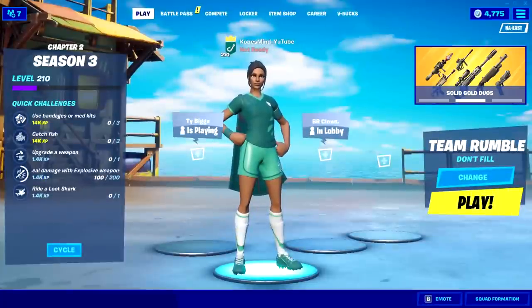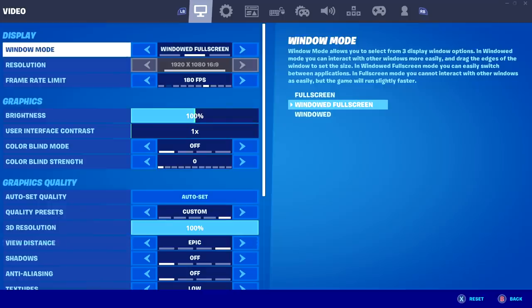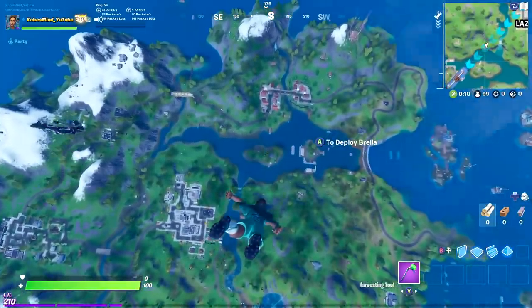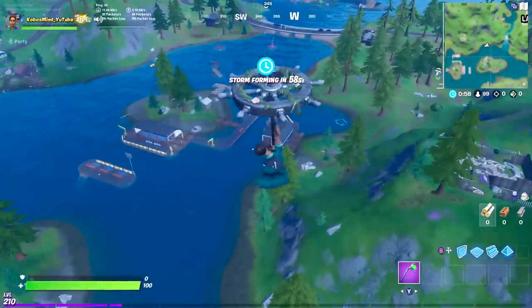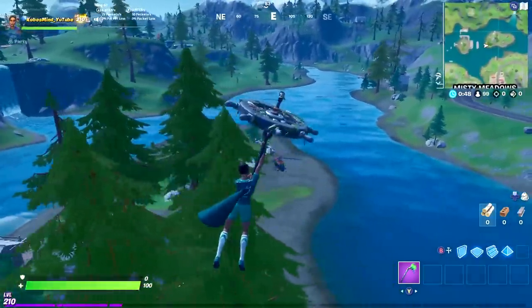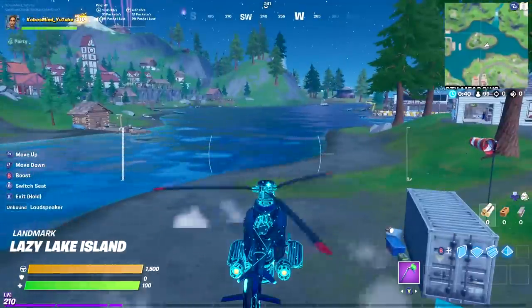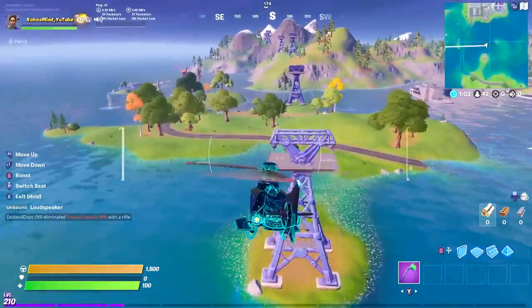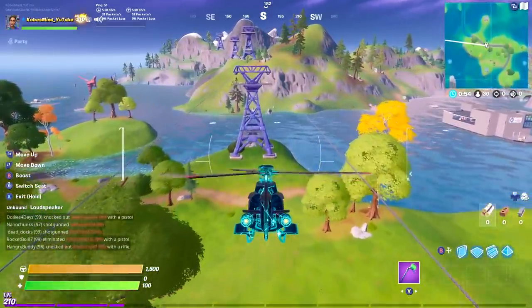For our next challenge, the luck of the llama — this one is definitely not too hard. One thing I can recommend if you guys are on PC: make sure to turn on your view distance to Epic so you can see llamas from very far away. You can look around the map and try to find them as you're on the battle bus, but we're just going to drop down, get in a helicopter and search that way. Some games you may not find a llama, some games you might find three — it really just depends on your luck. And there is our first llama, honestly a lot quicker than I thought.